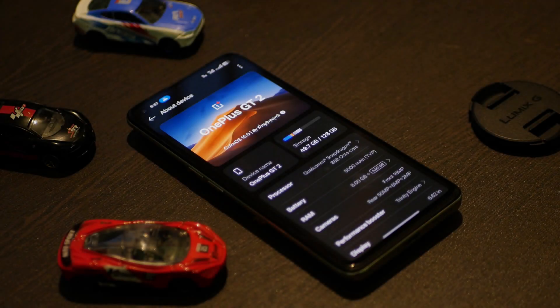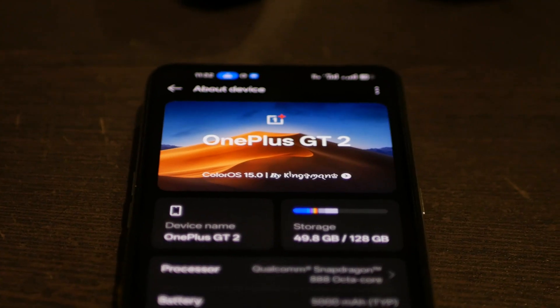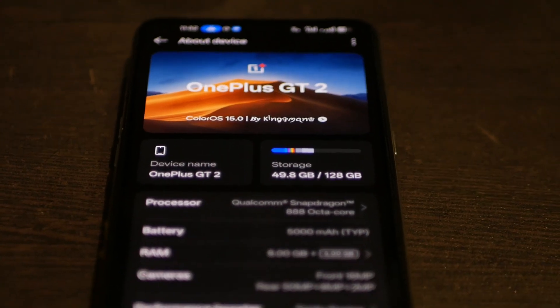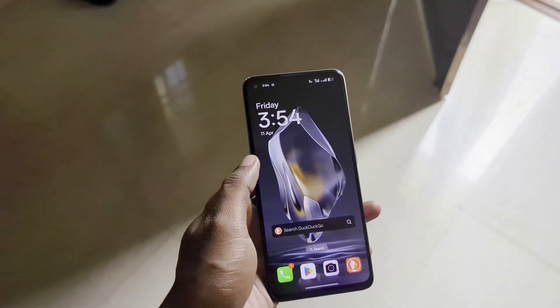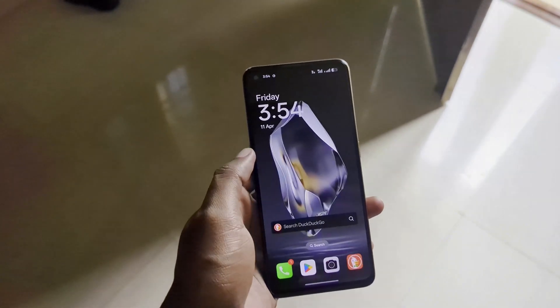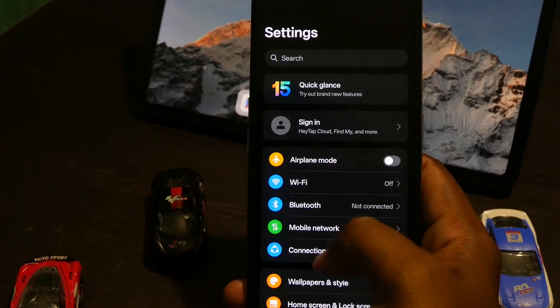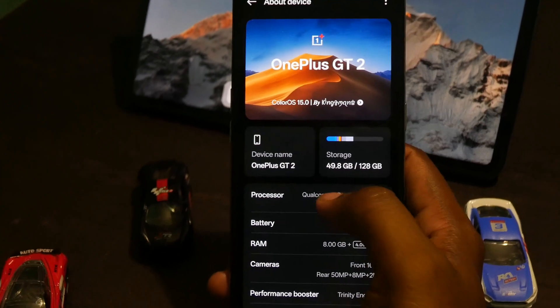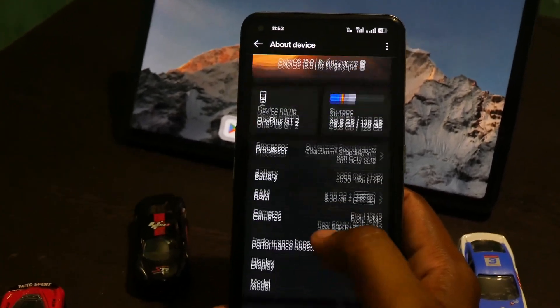This is ColorOS 15 port for the Realme GT2. The ROM has been ported from the OnePlus Ace 3, which is a Chinese variant. Even though ColorOS is known as the OPPO version of an Android skin, it is used by OnePlus for their Chinese variants, and even Realme UI, which Realme uses, is a derivative of ColorOS. I have been using this ROM for over a week now, and there is a lot of things to talk about.